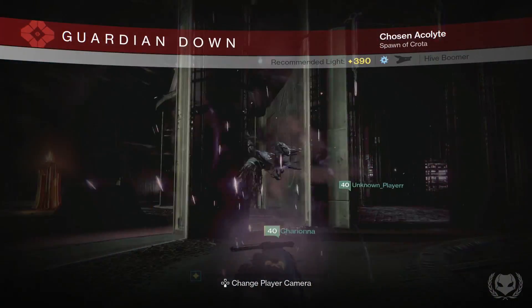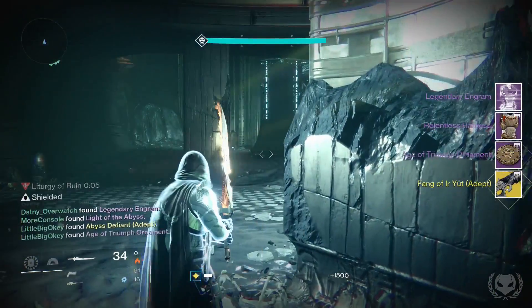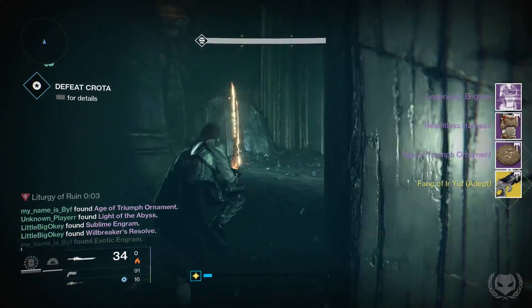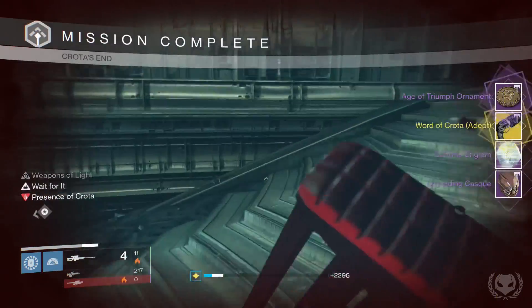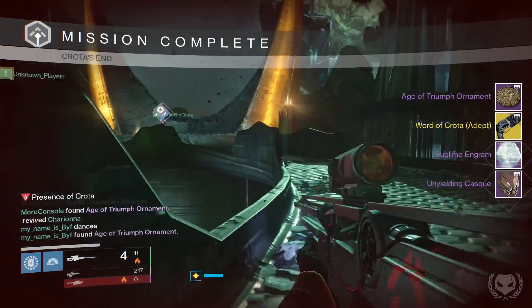Next, on to my Hunter. For the Deathsinger challenge I got the Relentless Harness chest piece and the exotic version of Fang of Euryut. Then for the Crota challenge I got the exotic version of the Word of Crota and the Unyielding Cask Helmet.